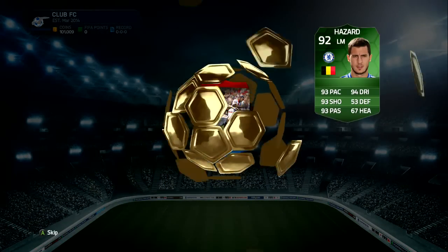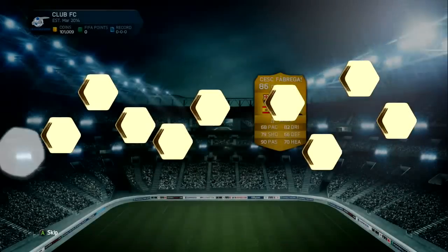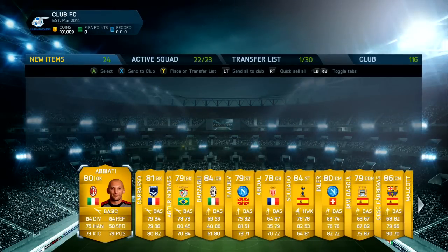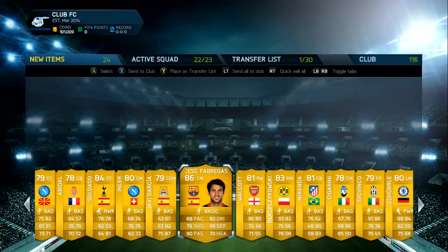Come on EA, give me the Hazard, give me Suarez — either one of them two please, or any other green. Cesc Fabregas for this pack, so he's moved to Chelsea now. Wish this card was a Chelsea card because then it would go for a bit more.